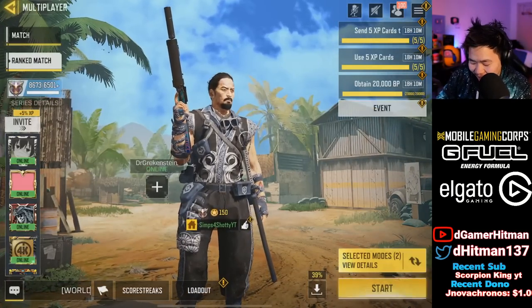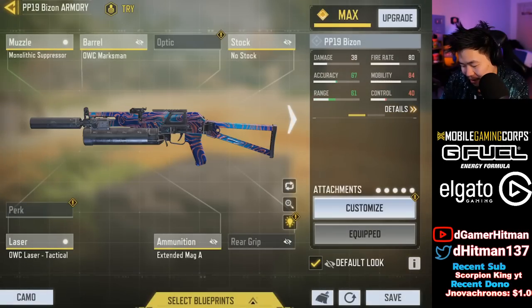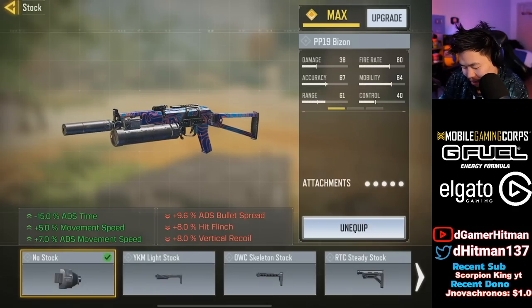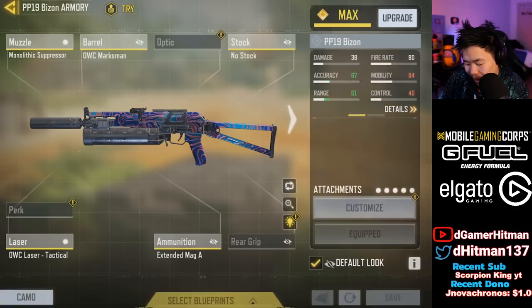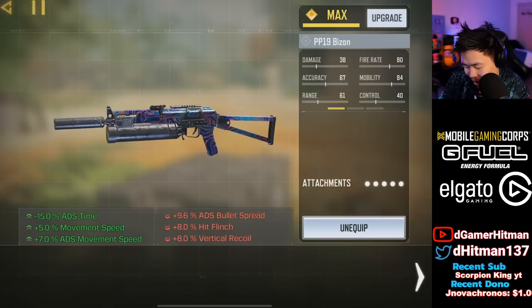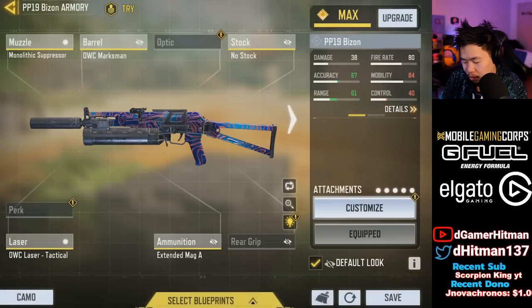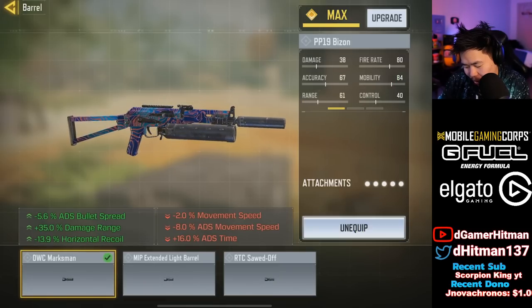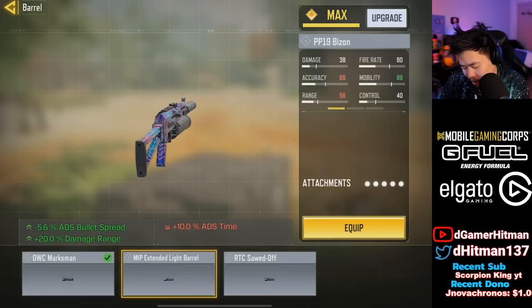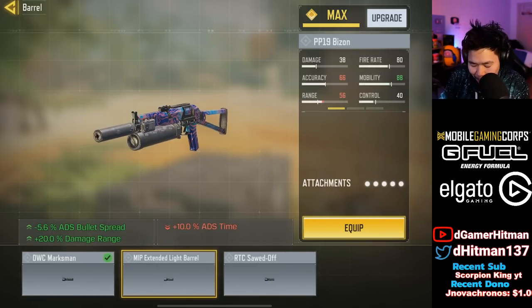I'll show you guys the build. I personally like the 84 mag a lot. This is the build — I think this is the best build because it has no recoil. So I go no stock, and I go the marksman barrel for the increased range and ADS spread accuracy. It has really fast ADS speed — 15 ADS and 5 mobility. And for the extended mag I'd rather just get this for the 35 range. If you want you can use a different option, but I wanted to have max range.